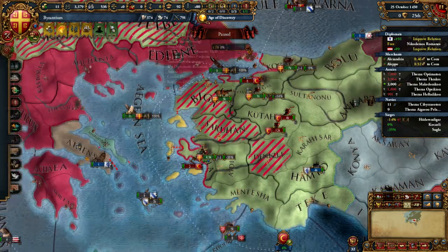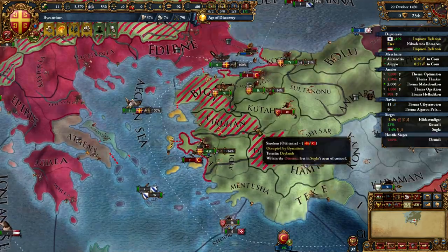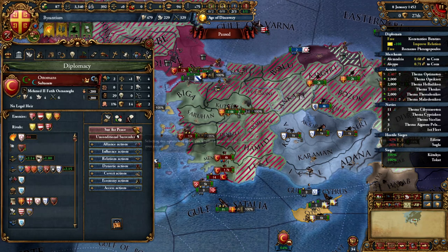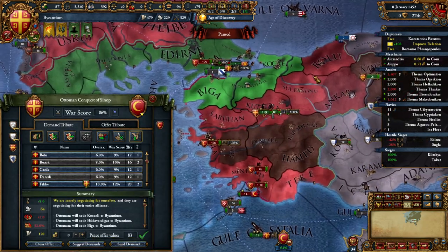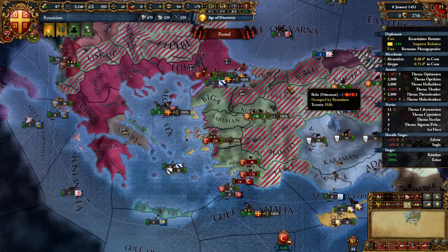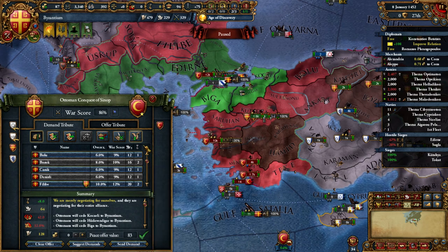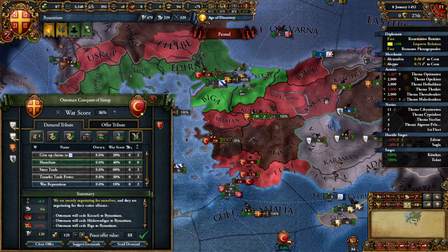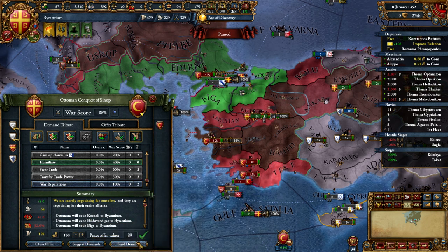You can see this war is going along swimmingly, so let's jump to the peace out. What I decided to do is simply humiliate rival as well as take one full state — the current Ottoman capital — which has improved trade, making me the dominant force in this region already. That only cost 64 diplo points, which is really not that much at all. And showing strength earlier against Serbia counteracts that alone.